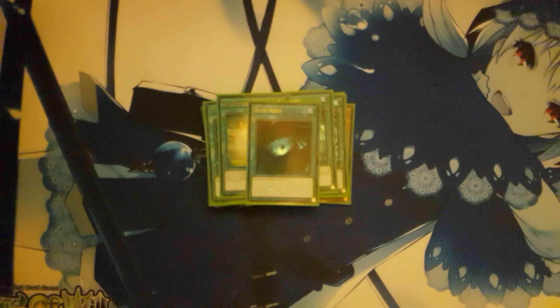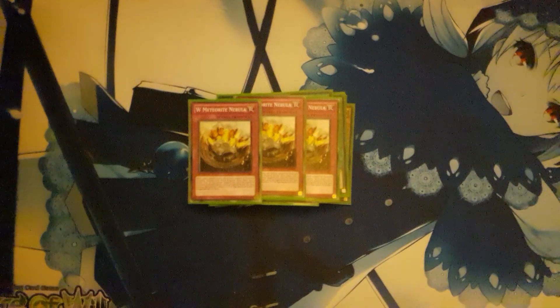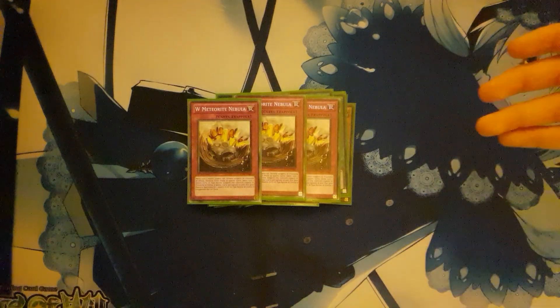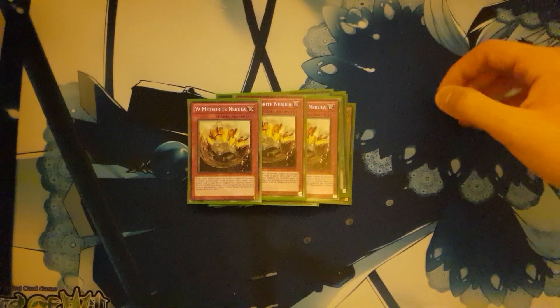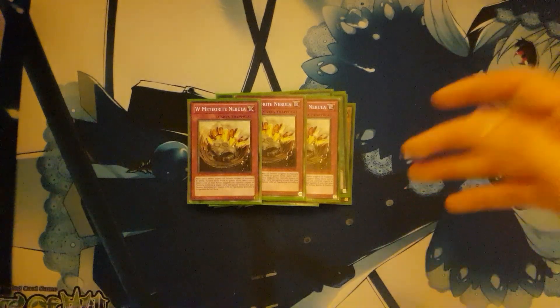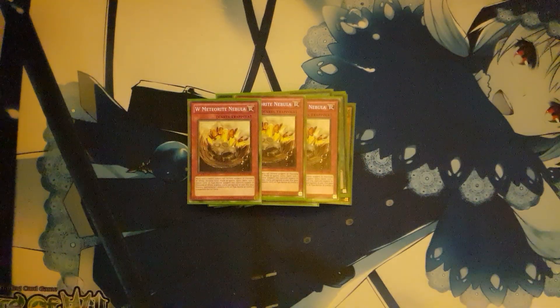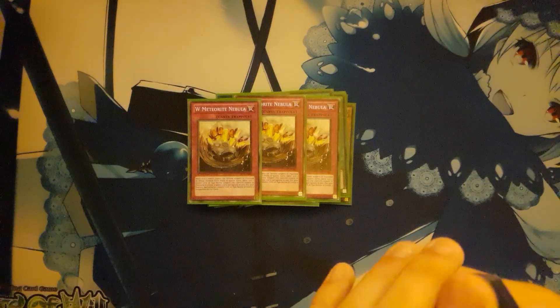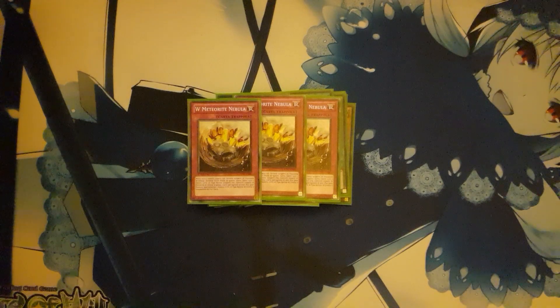Then three copies of W Nebula Meteorite, which is the power card of the deck. Basically, you can flip all monsters on the field face-up — which unfortunately does trigger your armor — and then at the end phase you flip every reptile monster you control face-down, draw a card for each, and then special summon Worm King from the deck if it's in the deck. If you resolve this with Worm XX, you pretty much won the game.